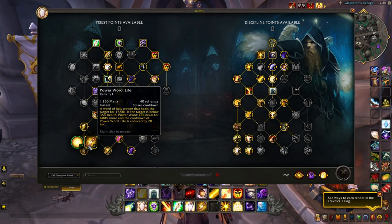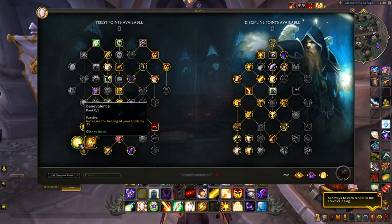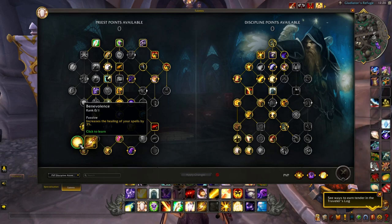Power Word: Life is a must — a word of holy power that heals the target for 17,581. When the target is below 35% health, Power Word: Life heals for 400% more, and the cooldown is reduced by 20 seconds. This is phenomenal if your teammate is being targeted and brought down quickly — you can save them in a heartbeat with just a 10-second cooldown. Choose this over increasing healing of spells by 3%, which applies more to Holy Priest with greater healing variety. Disc Priest heals come more from damage output than straight healing.